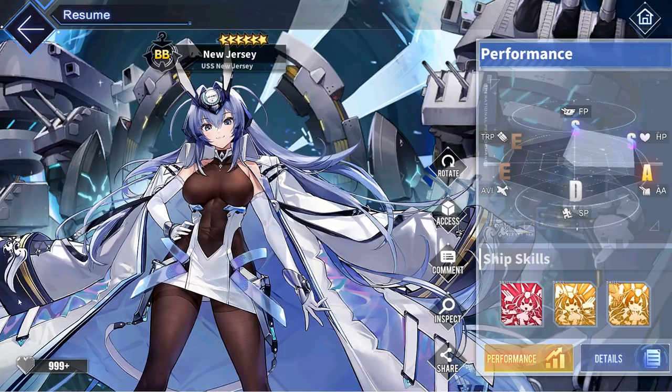In conclusion, New Jersey is easily the biggest power spike the Eagle Union has ever received in the history of Azur Lane. She has incredibly high base stats, a barrage that is guaranteed to activate and critically hit without requiring the flagship position, decreased main gun spread, a supporting barrage, and aviation, anti-air, firepower, and damage taken decrease buffs for all Eagle Union ships. It goes without saying that she is definitely going to be everyone's goal in this event, so make sure to get her before the event ends.